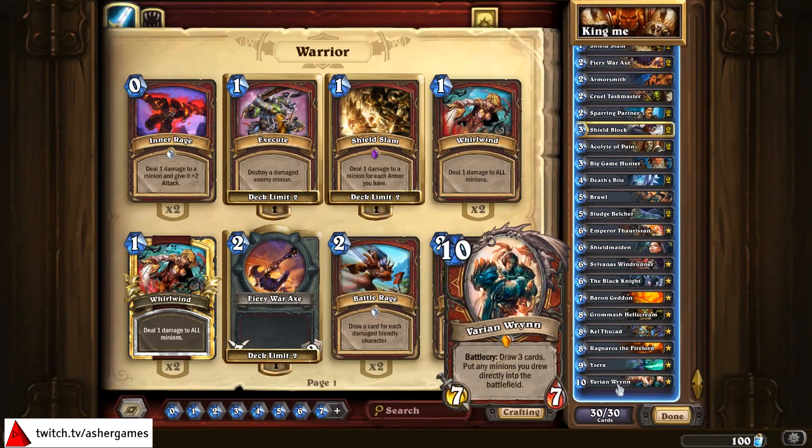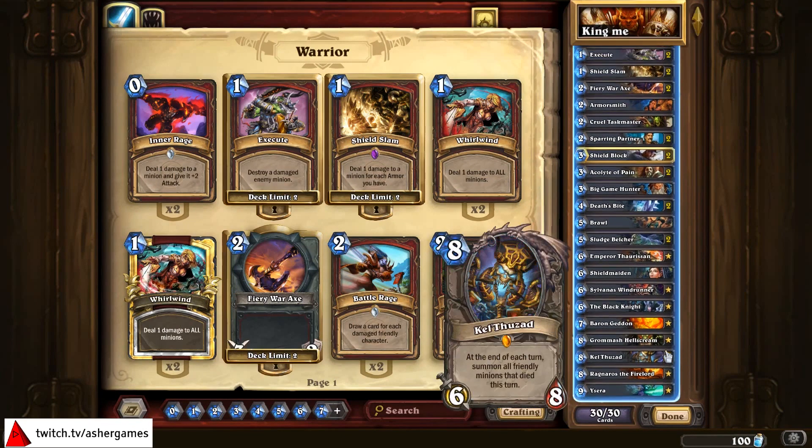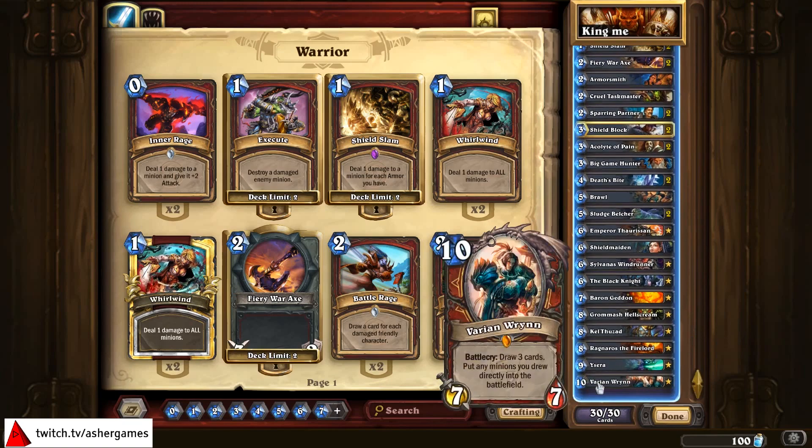We are looking at a Varian Wrynn Control Warrior deck called 'King Me', because he's the king. He is a 10 mana 7/7, one of the most coveted legendaries, at least before the release of the Grand Tournament. He draws three cards, and any minion you draw goes directly onto the battlefield — and some of the strongest minions in the game are Battlecry minions. Control Warrior uses a lot of Battlecry minions.